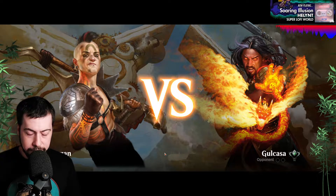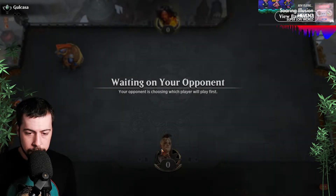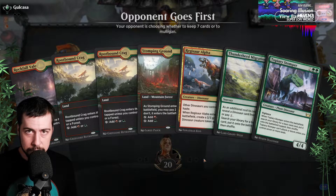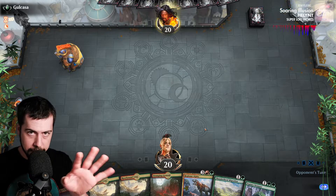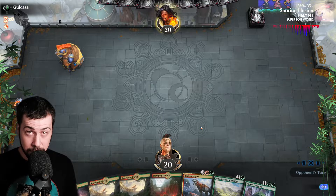But that Voltage Surge — that's kind of painful on Shifting. It's very unfortunate that it deals the exact four damage to take it out. Pretty much the only removal that can deal with Shifting. Carnage Tyrant though — that's going to be the good guy. It's going to be an uphill battle, that's for sure. Hopefully they stumble a little bit, but we maintained a foothold and powered through. Got her done.